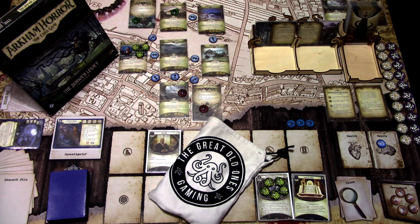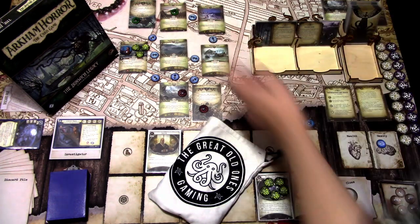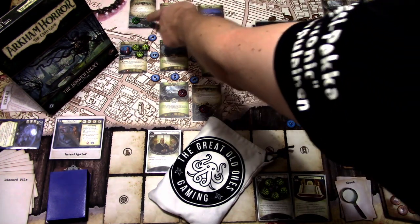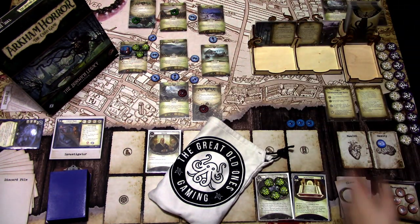Because we managed to rescue everybody in the last scenario, we are starting with two Broods in play — one in the Cold Springs Glen and one in the Blasted Heath. And because we are playing the Return to version, we have one basic Brood of the Yog-Sothoth in play, plus the altered versions from the Return to set. We have the Charging Beast version, which is really nasty — it moves quite a lot.